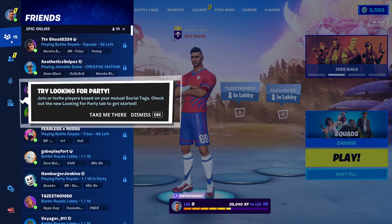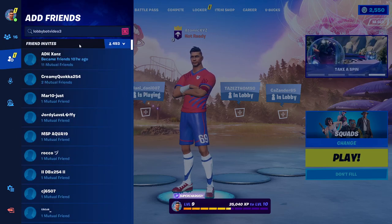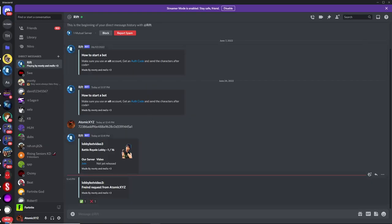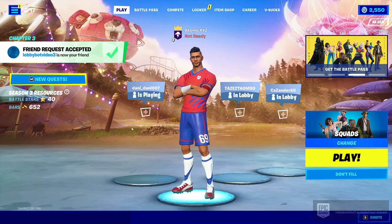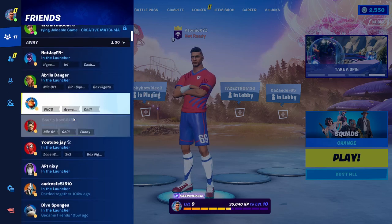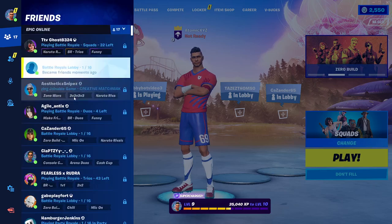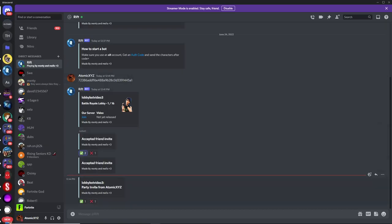Go to your friends menu, add the friend by putting in the username, and click Add Friend. Once you've sent the friend request, go back over to Discord and click on the check mark — that will accept the friend request. If you go back over to Fortnite, it'll say friend request accepted, and then you can invite this bot to your party. Go to your friends menu and click on Invite to Party. Once you've sent the invite, go back to Discord, click on the check mark on the party invite, and it'll join your party.